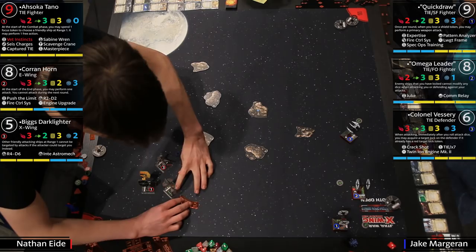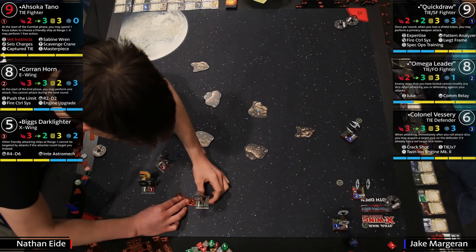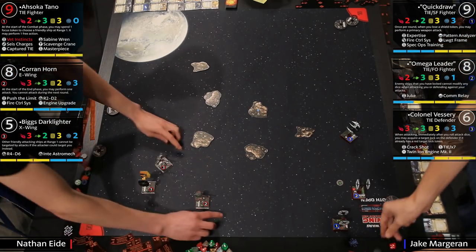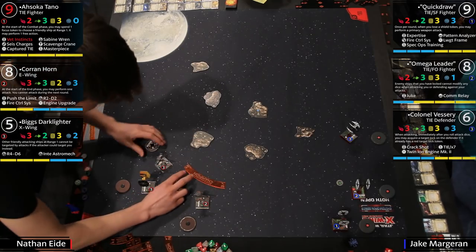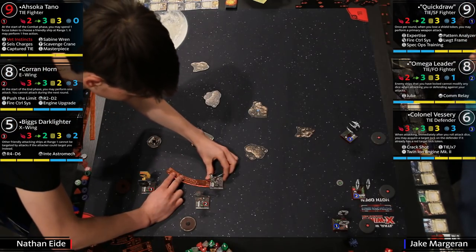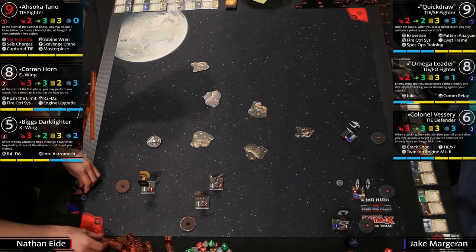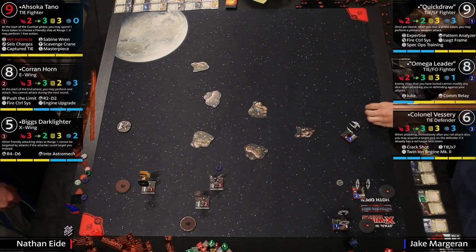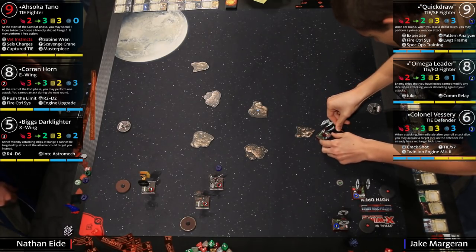Quick Draw is the only ship on this board that can shoot Ahsoka straight up as Captured TIE, because it's pilot skill nine — that can be important. Now for Omega Leader — classic Duke, Comm Relay. Duke: when you have an evade you can flip one of their evade results to a focus. Comm Relay: when you have an evade you get to keep it. Omega Leader's ability: when you have a target lock on a ship, they can't modify attack or defense dice. Fantastic — that's why you see it all the time.